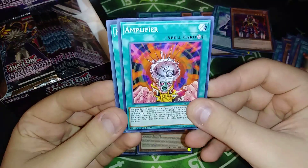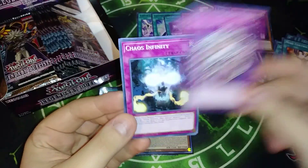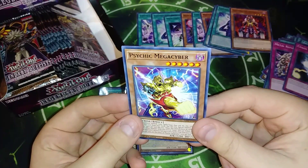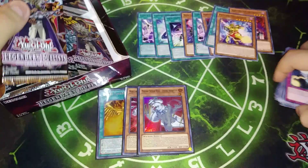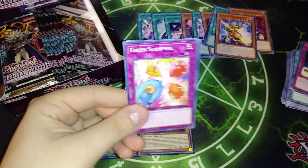Maybe we can get an Ultra next. Amplifier, Mind Control, Metal Reflect Slime — that looks a little weird — Chaos Infinity, and we got Psychic Megacyber, which is actually based on Fiend Megacyber. That's pretty cool. I think you play that at least at one — at least all the builds that I've been researching to see how I wanted to start with Jinzo, you play it as a one-off.